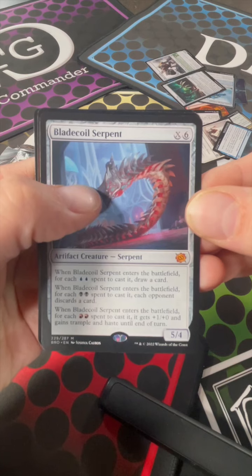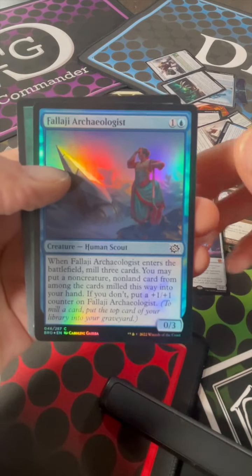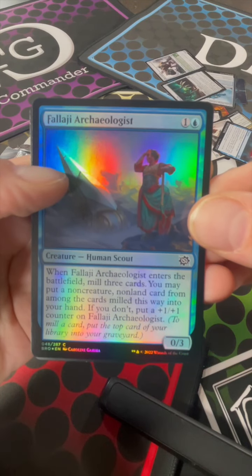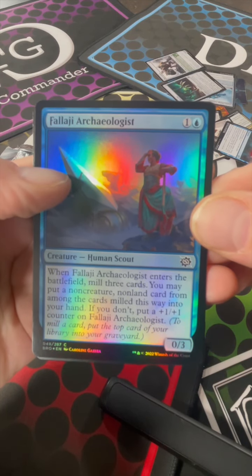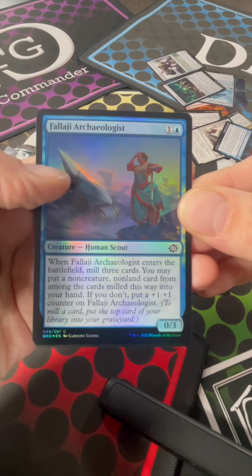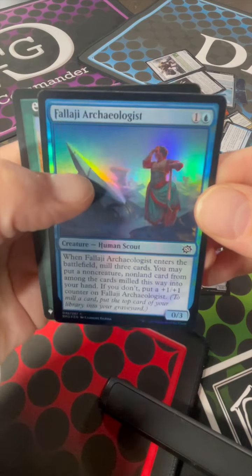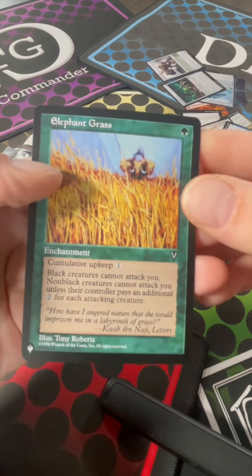Do you want to put it in Brixis? Might be possible. And then we have a Phalagi — I don't even know — Archaeologist. When it enters the battlefield, you scry three cards. It's kind of underwhelming, don't really want to finish reading that.